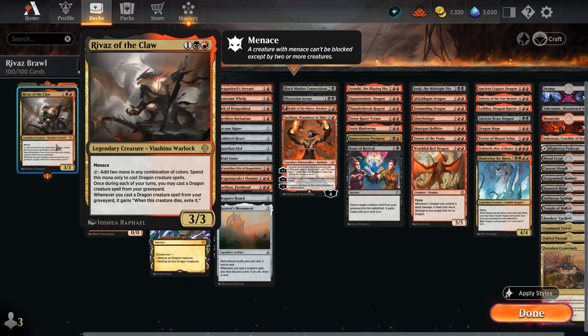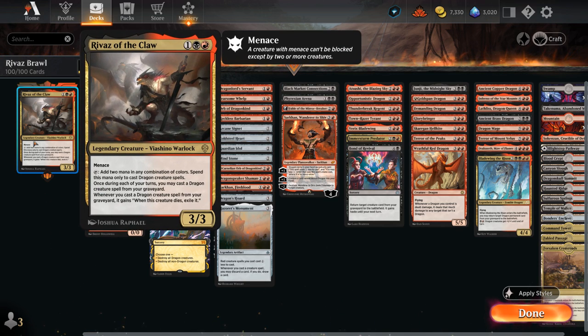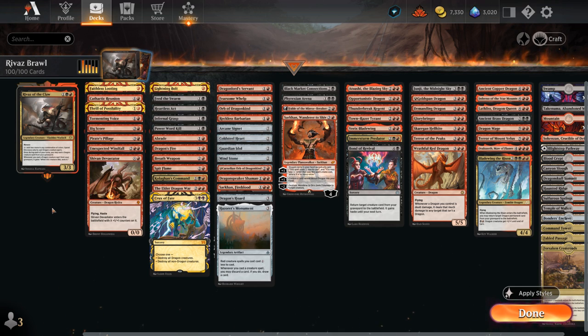Once during each of our turns we may cast a dragon creature spell from our graveyard, so Rivas can generate quite a bit of card advantage. But if we cast a dragon that way it will get exiled if it dies, so we can't keep looping back the same dragon, which would be a bit too powerful. Our deck has a ton of powerful dragons and also a few looting effects so we can discard some dragons early game, since late game we can still get them back with Rivas — generating card advantage and seeing more different dragons throughout the game.